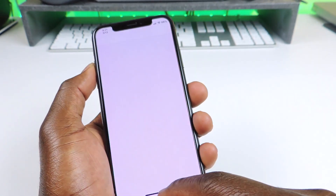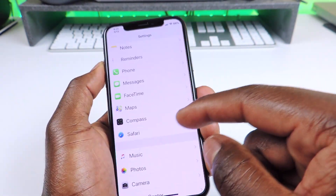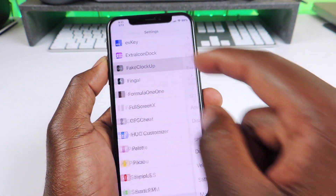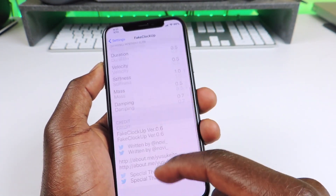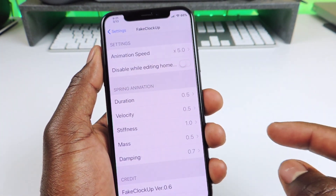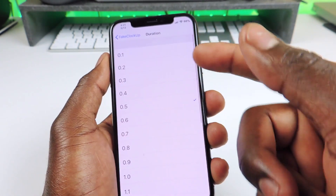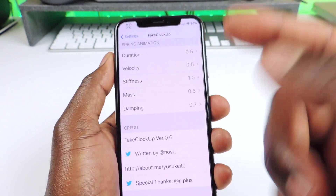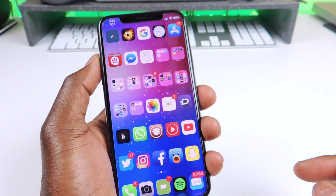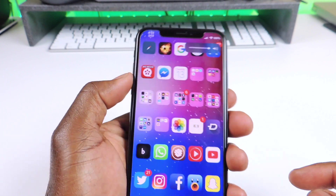That one is called CC Timer Countdown. The other one is called Fake Clock Up. If you see my phone, I open up Settings and everything is just moving faster. If you want to speed up the animation on your phone, definitely download Fake Clock Up. You can go into the settings and set it up however you want — speed it up or slow it down, whatever you like.